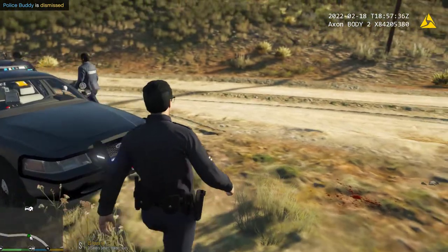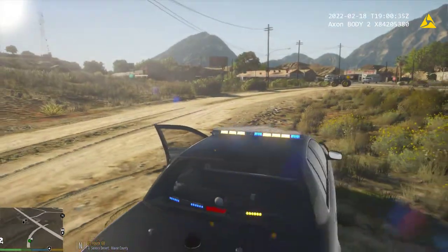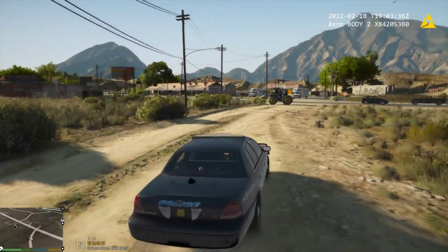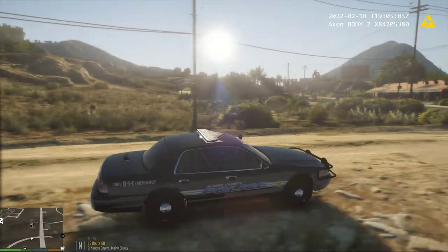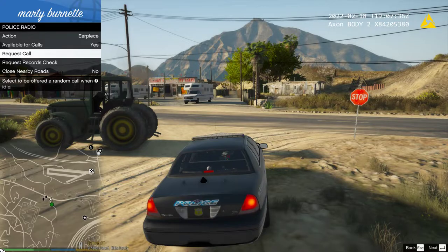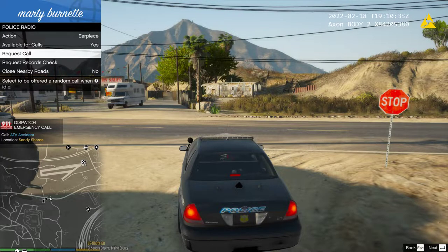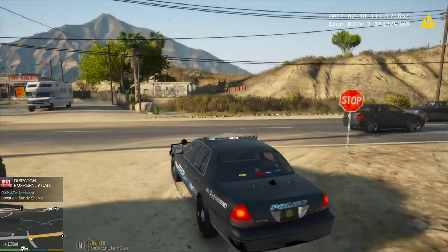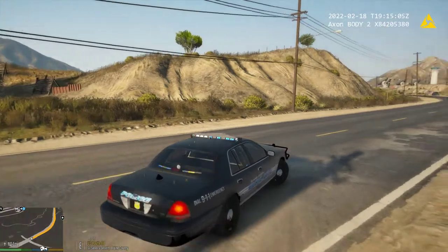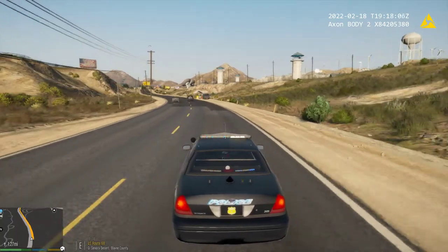We're going to go ahead and get back out and see what else we can get into. Citizens report an ambulance call in Sandy Shores. We're going to head over there and see if we can help out — it is an ambulance call, but they may need PD on the scene. Sandy Shores PD is active, so we're going to head over there and see if we can help out with this call.